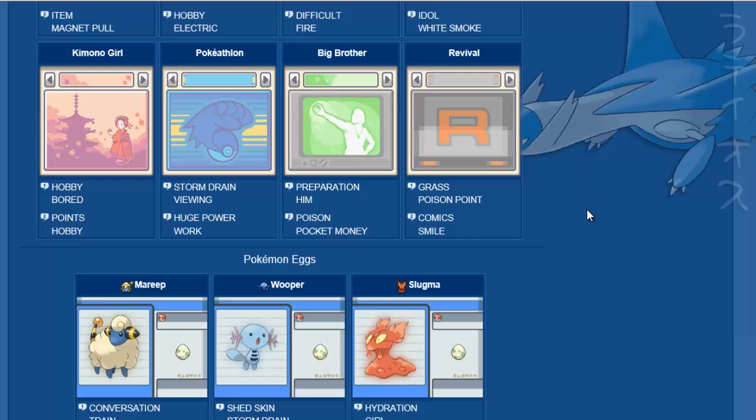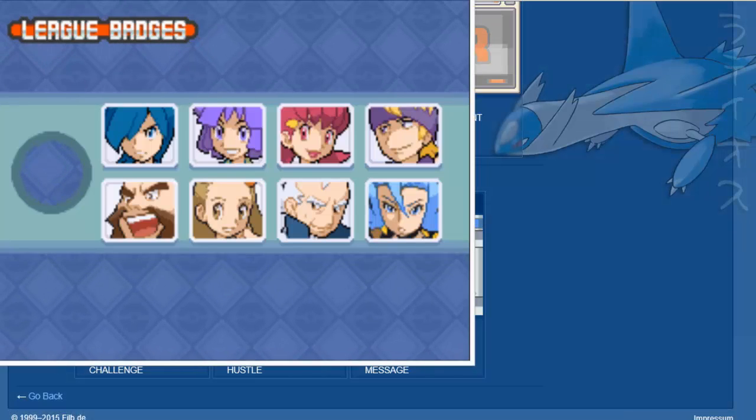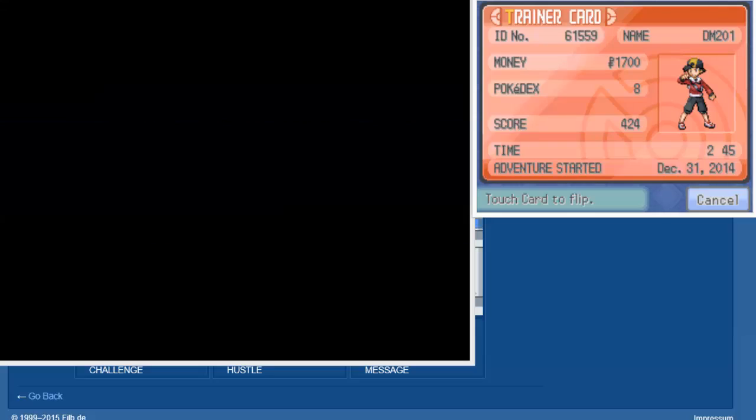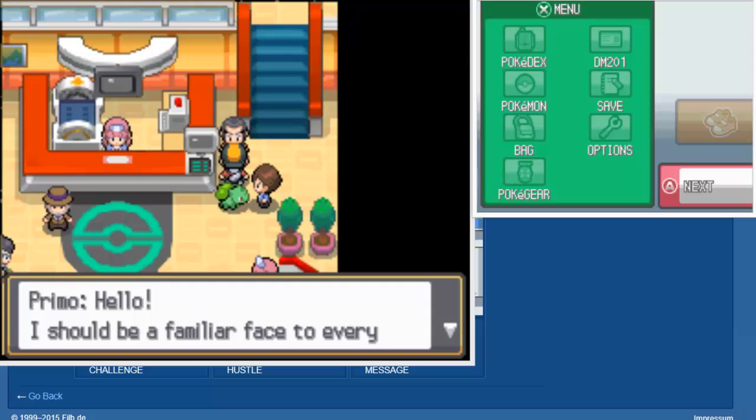Alright, we don't want wallpaper, we want the eggs. So it looks like those are my codes — the conversations I've got to give him — so let me go ahead and put this in. And I will be putting a link to this website in my description so you guys can go find it for yourselves. Now, the only one I really think is useful, or actually two of them are somewhat useful.